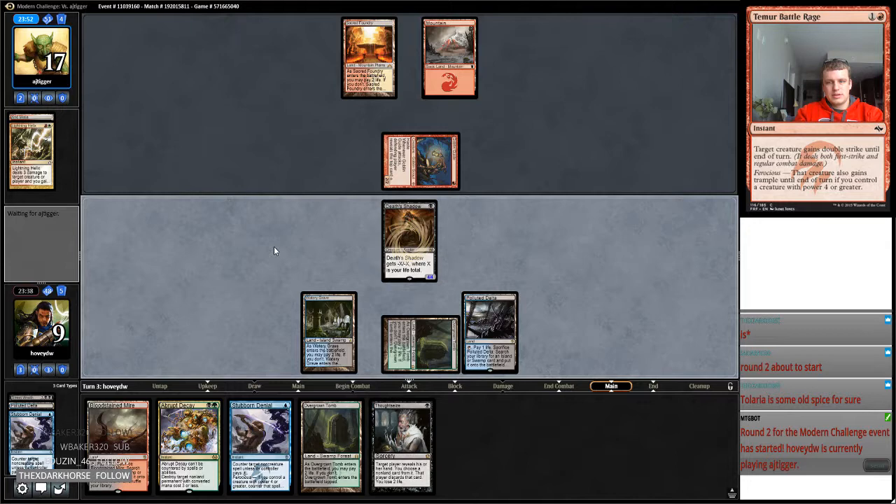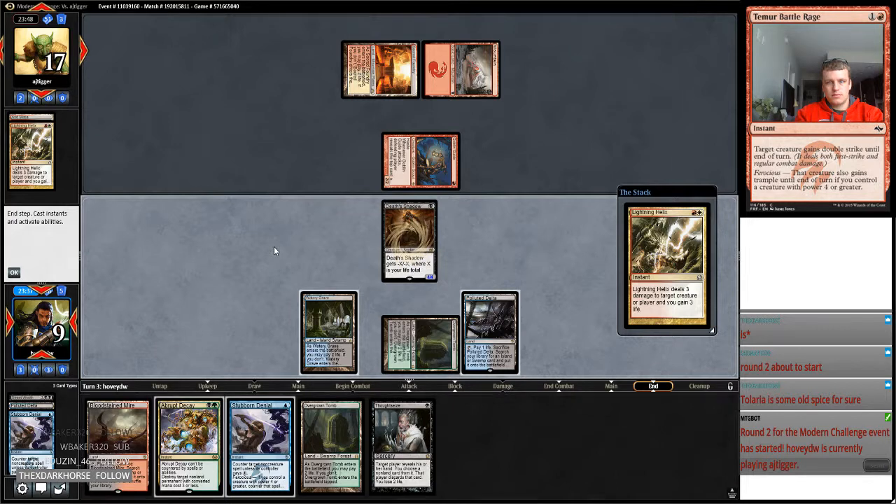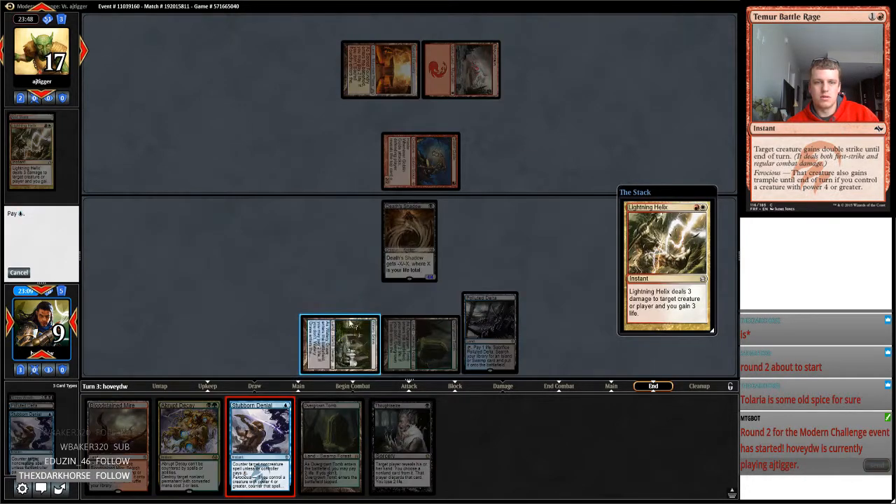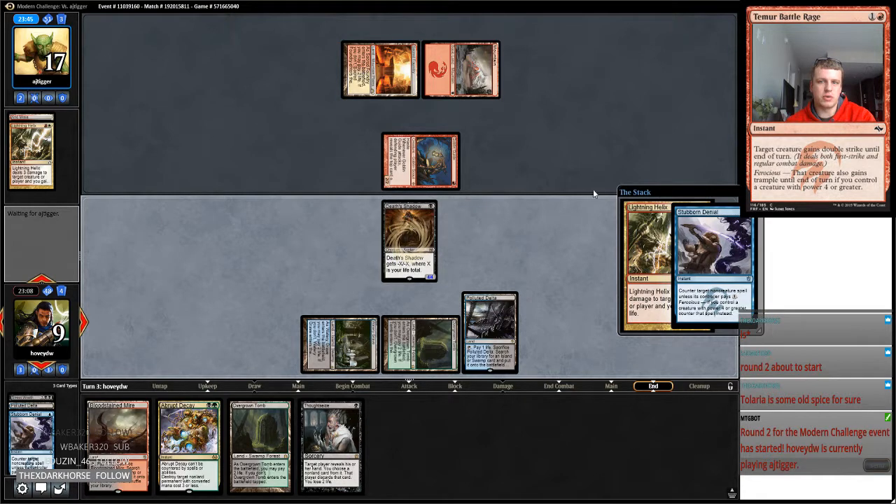And then we'll pass. So that makes my Death's Shadow a 7/7. We fetch a red source, block this — 7. Fetch. 9, 6, 5. I guess we're gonna Stub it, just to make sure we get a target for this.